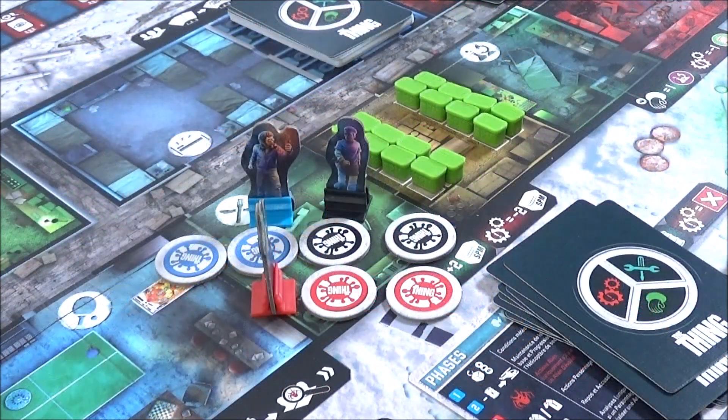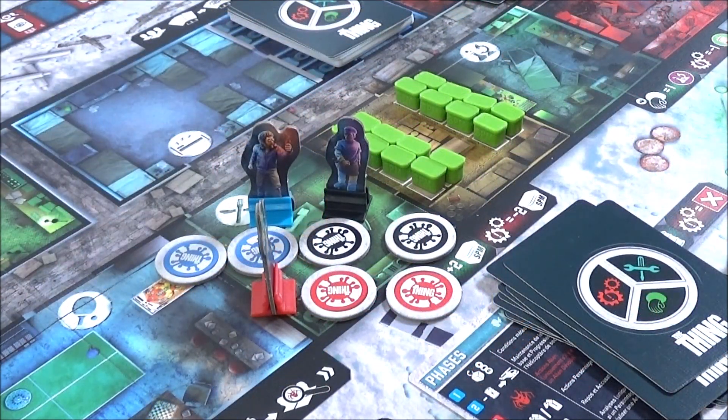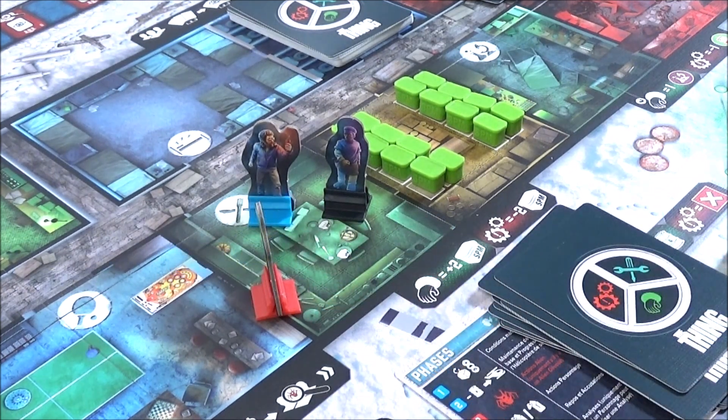Once the last card of the draw pile has been drawn, the discard pile is shuffled and becomes the new draw pile. Now that character actions are managed, everyone returns to the rest room. All characters are placed here. From this point, players have the right to accuse someone. This happens by vote.